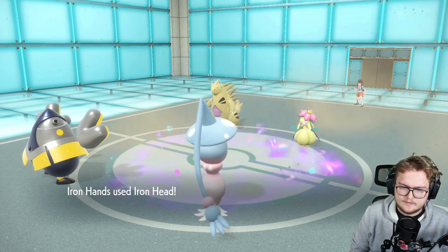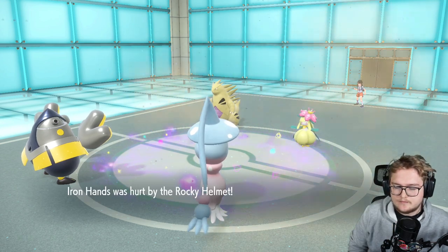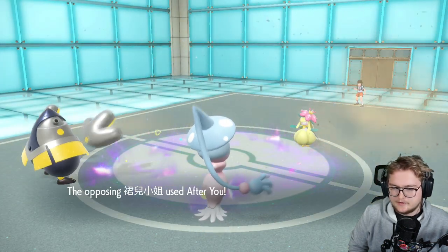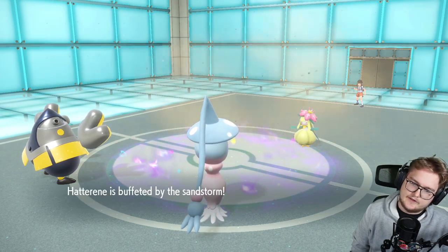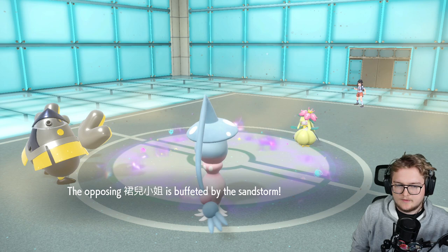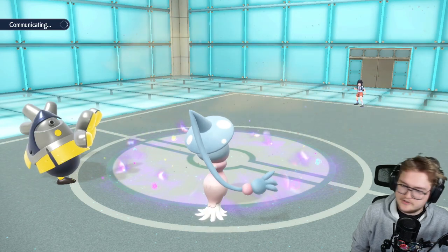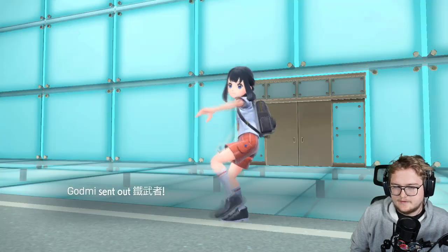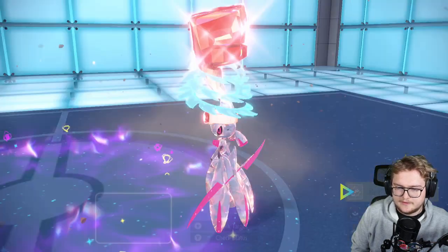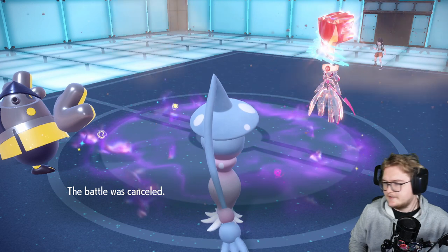It survived. Can just iron head this though — Tyranitar goes down. Trick room is still up. Rocky helmet — wow okay. That thing should go down as well — yeah, it doesn't work like that unfortunately. Definitely not when you're alone. It's so weird to me that Iron Hands isn't steel-fighting — steel fighting would be great, but it's fighting-electric, which is also very good. But it just looks so much like a steel type. Close combat plus sidekick — sidekick is better because we still have psychic terrain up. Battle was cancelled, but we did that.